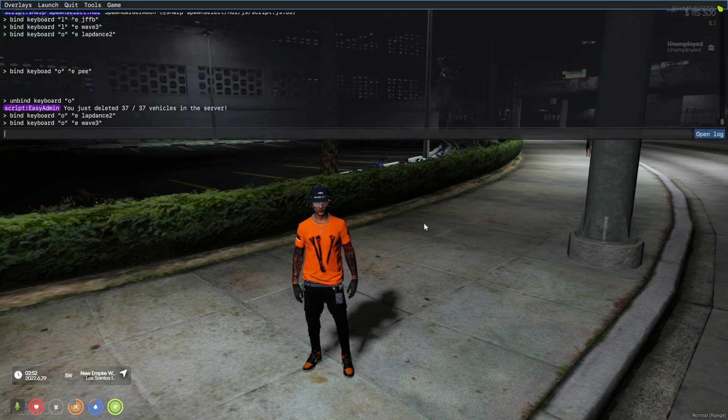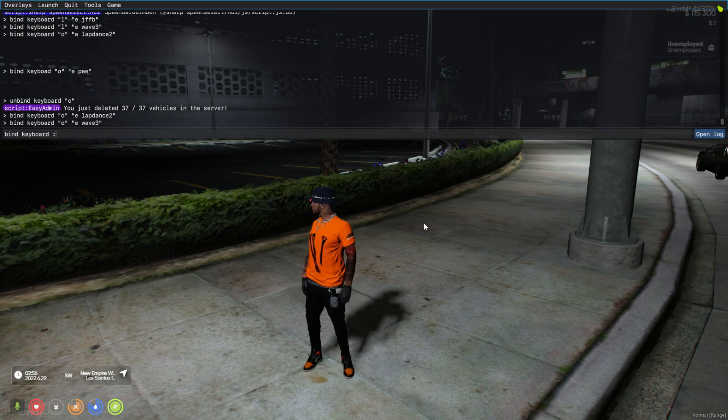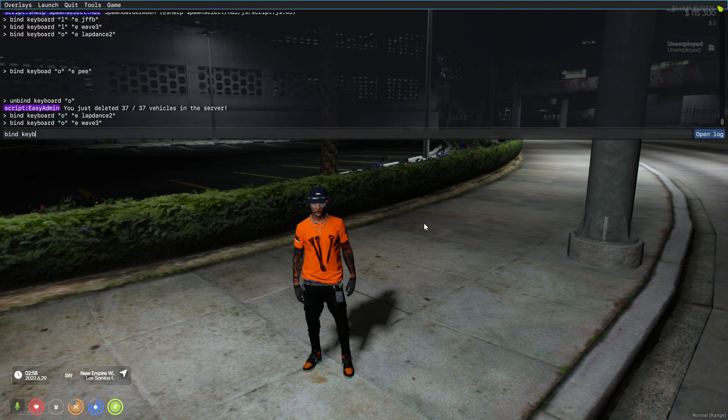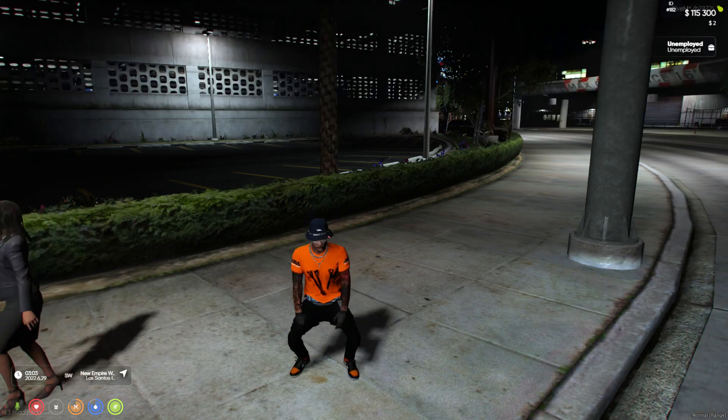There's another one you guys wanted to see — the twerking one. I'm just going to throw it out there: I'm not sure how to do this, but I know the one emote that you need. Let's go ahead and try this. I'm going to use I for mine. Bind, space, keyboard, I, E, rabbit — like that. And you should get this.